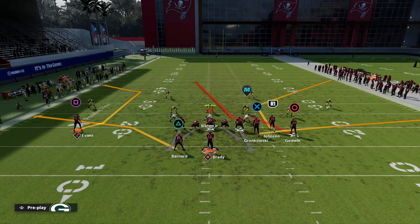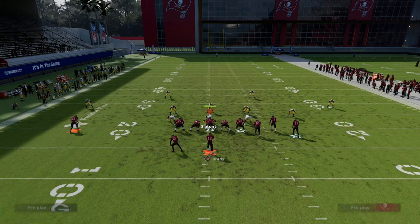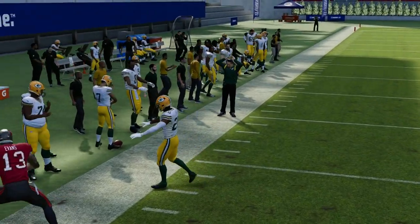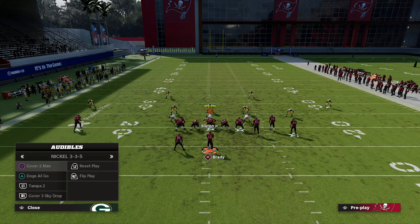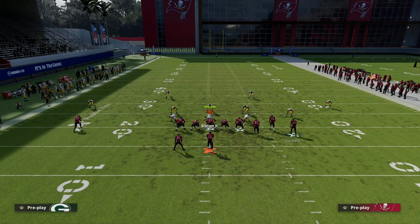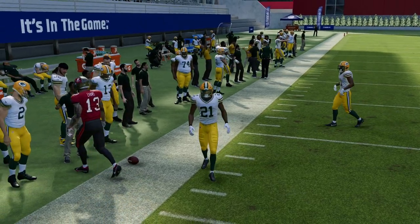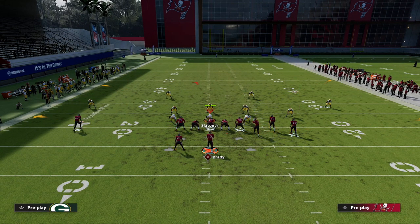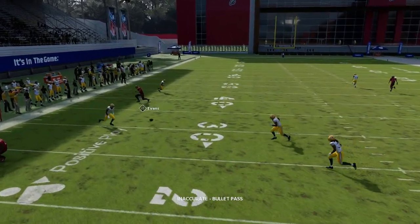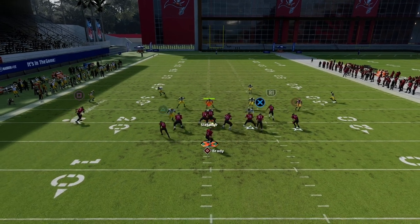Now shifting over to Cover 3 - this is a curl flat defender from the safety. You'll notice he kind of plays it but kind of doesn't. Let me go to Cover 3 again but put him in a hook curl with a purple zone. Most people don't run this basic Cover 3, but you'll see the purple doesn't really defend it. Ironically, the quarter flat actually gets better depth than the curl flat. A lot of people are running curl flats because they're probably the best underneath zone, but I'm having a lot of consistency in my ability to beat the curl flat.